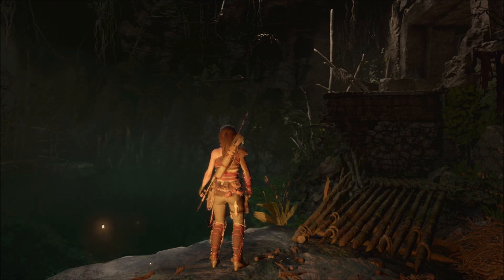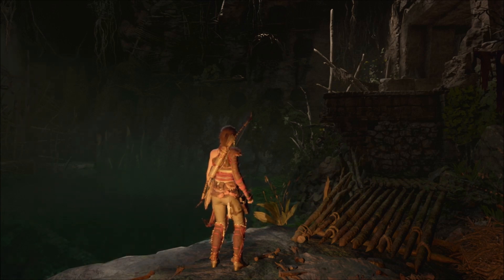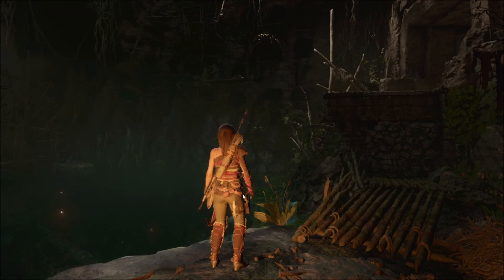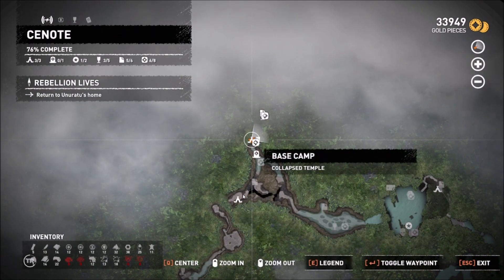Kia ora, haere mai and welcome back to my latest video. This time we're going to be doing the San Cordoba Challenge Tomb, which is located in the Cenote area, which you will unlock as you progress through the main questline. This one branches off of the Hidden City region, and the reward for this particular area is the Cayman's Breath 2 trait, which much like Cayman's Breath 1 extends your ability to hold your breath underwater, which is always handy when you're stuck in these tombs.